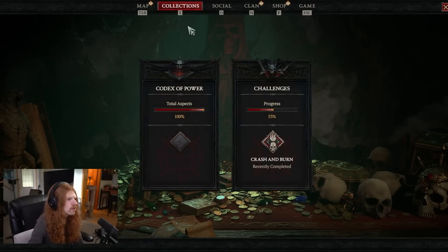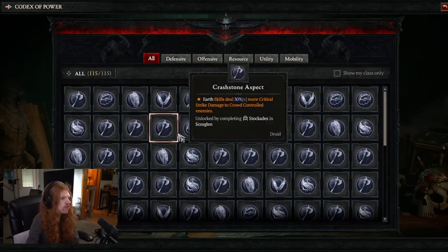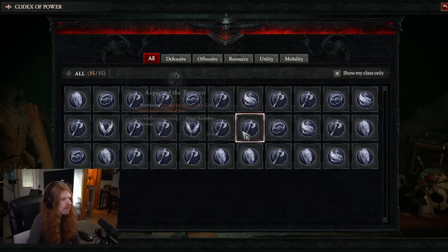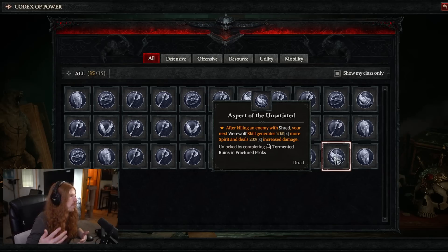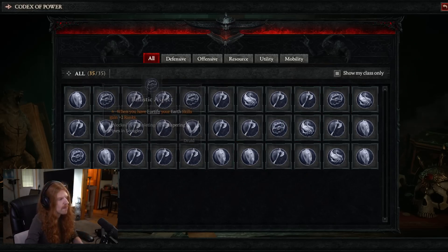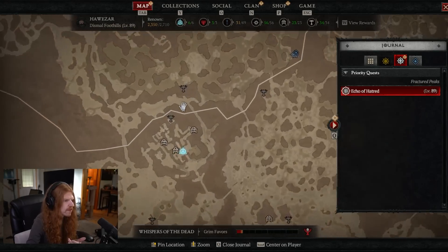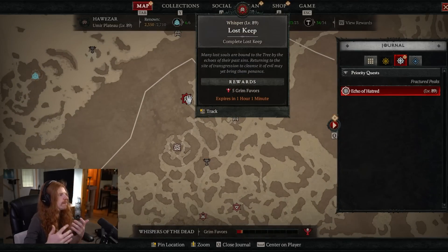One of the things you actually want to do while leveling is consider, while you're in the earlier world tiers, getting some of your class aspects because it's just as easy to do them now as later. The class aspects will allow you to complete some of your builds. Now that you've got the campaign done, you can start thinking about what builds you want, watch some guides, or theorycraft your own. During this time while gaining levels before the capstone, it's also a good time to pick up some of these aspects. The good thing about doing the Tree of Whispers and aspects at the same time is they can double dip — the Tree will send you to clear dungeons quite often so you can do both simultaneously.